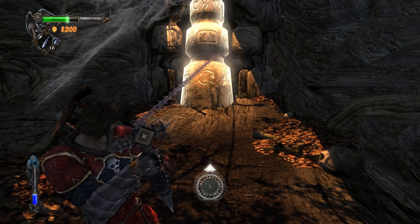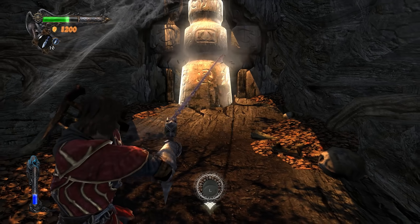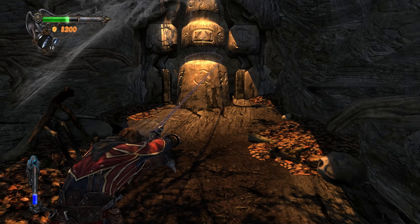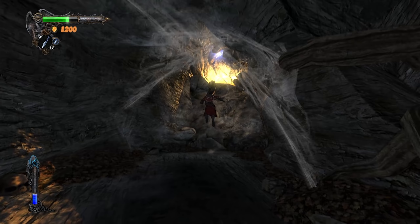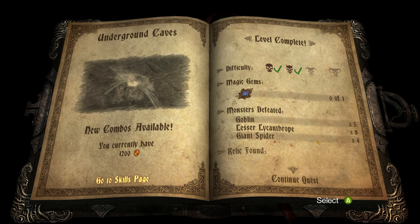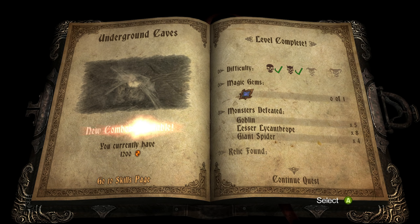Like here, for example. The underground caves have been done. We missed the gem because the gem is behind that big whirly thing earlier. Again, we could go back and get it should we need to, and I probably will at some point.